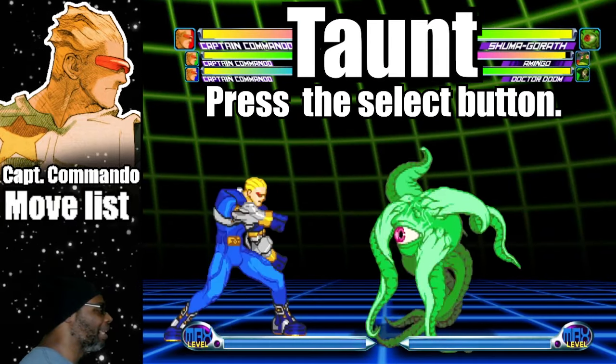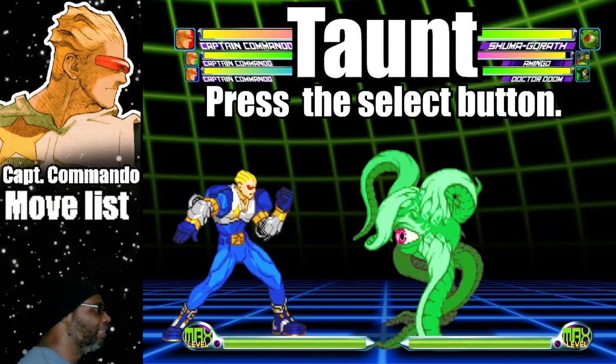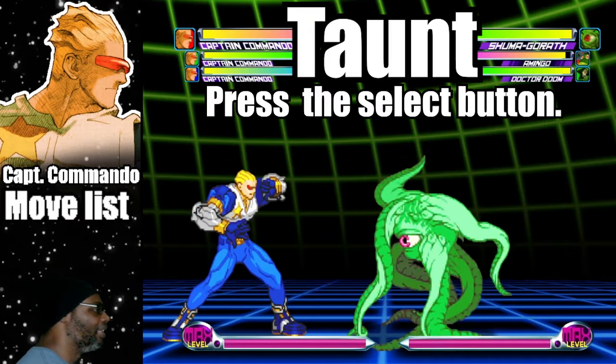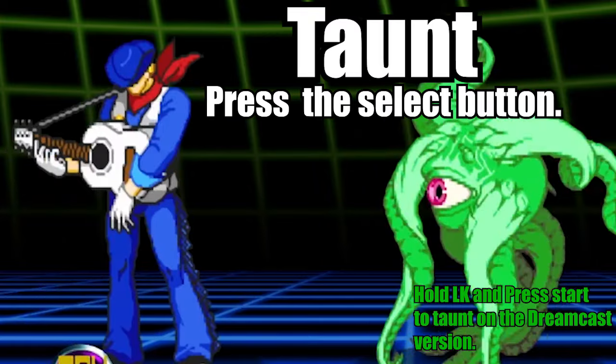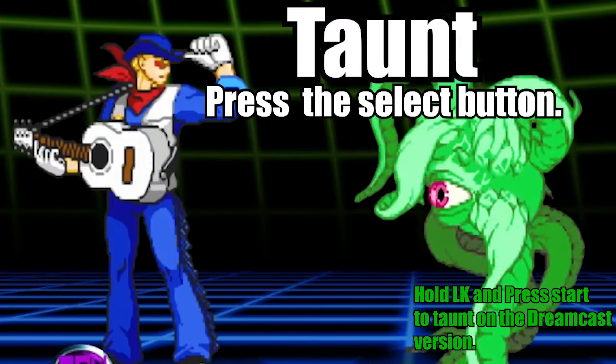You can do Captain Commando's taunt by pressing the select button. Alternatively, hold light kick then press start if you're playing the Dreamcast version.